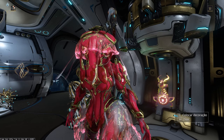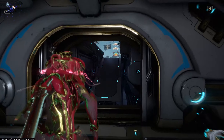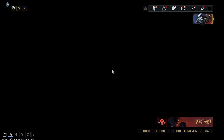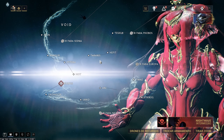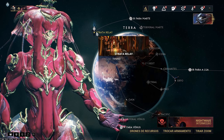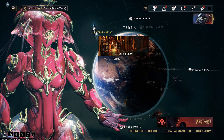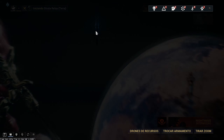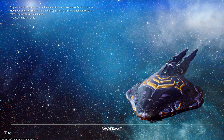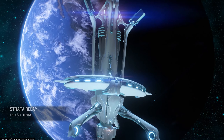I'm going to show how she performs in the simulacrum. First I'll show where to get the Prime Mad Chamber. The location this time is the Strata Relay on Earth, and the one who has it for us to acquire is Baro Ki'Teer.